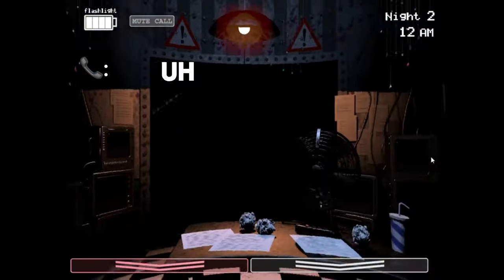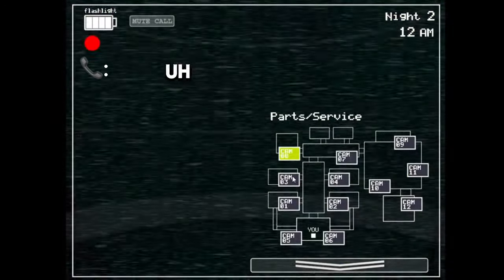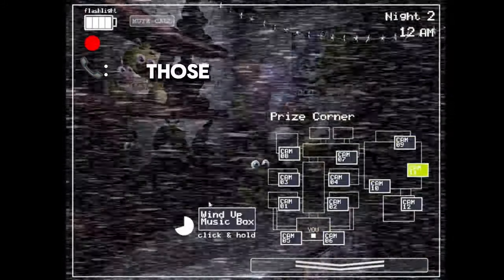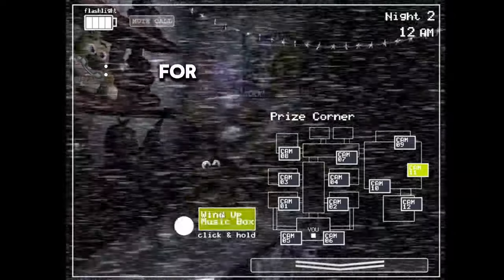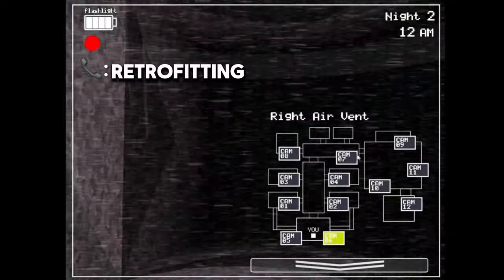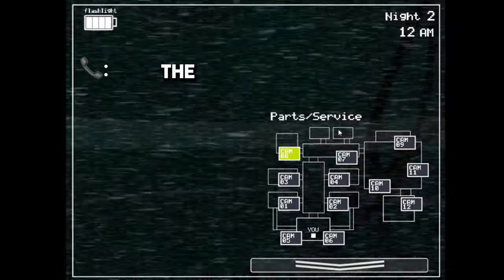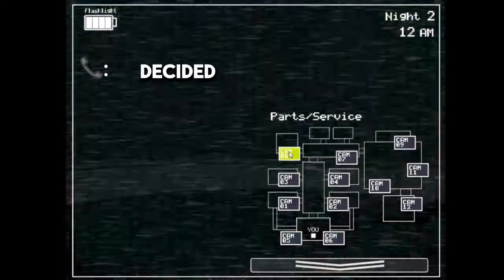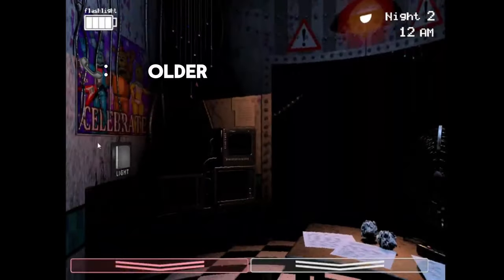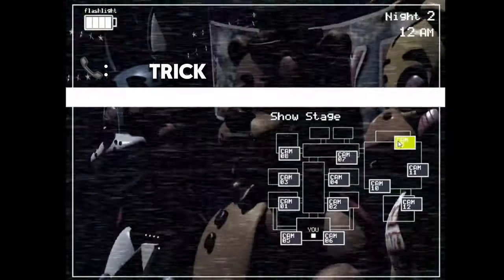Hello hello! See, I told you your first night wouldn't be a problem — you're a natural. By now I'm sure you've noticed the older models sitting in the back room. Those are from the previous location and we just use them for parts now. The idea at first was to repair them — they even started retrofitting them with some of the newer technology — but they were just so ugly, you know, and the smell. So the company decided to go in a whole new direction and make them super kid-friendly. Those older ones shouldn't be able to walk around, but if they do, the whole Freddy head trick should work on them too.